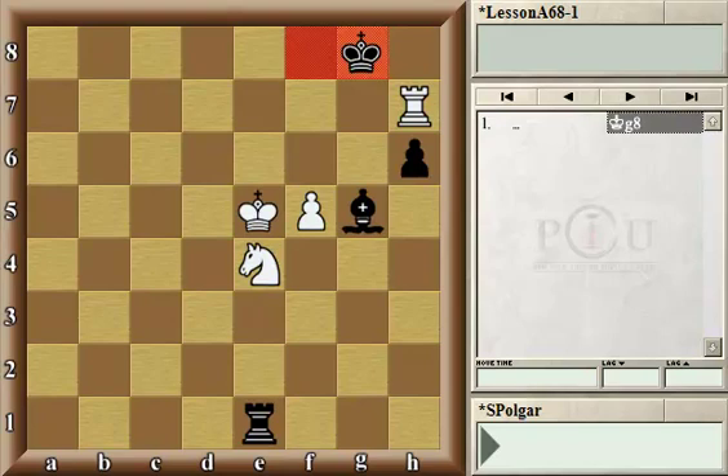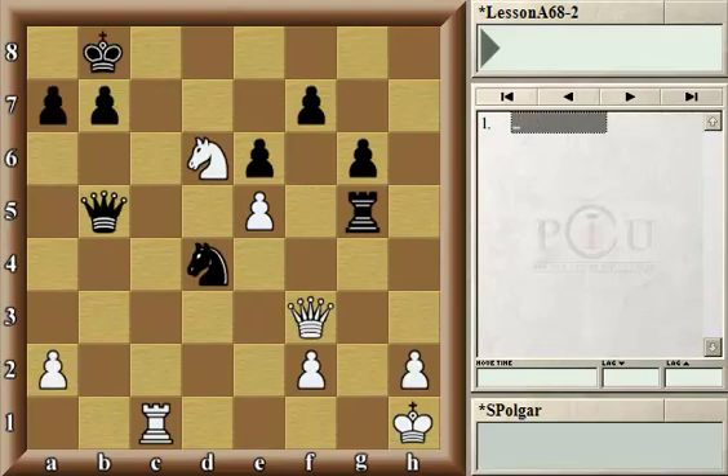Let's move on to our next example that has a bit more pieces on the board. In this position, it was Black's turn in a game between Saltaev and Meister. What is going on? A lot of pieces are hanging — both queens are under attack and, more importantly, White is even threatening to checkmate on the next move. So it seems that Black is in serious trouble.